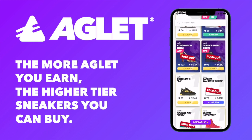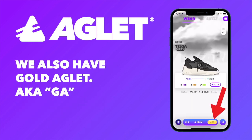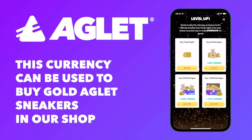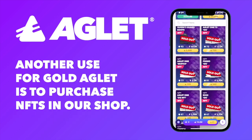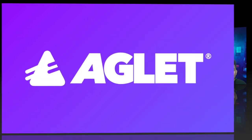The more Aglet you earn, the higher tier sneakers you can buy. We also have Gold Aglet, also known as GA. This currency can be used to buy Gold Aglet sneakers in our shop and also regular Aglet sneakers from our players on the marketplace. Another use for Gold Aglet is to purchase NFTs in our shop — this is the only way to buy an authentic Aglet NFT. That's the basics of Aglet in a nutshell.